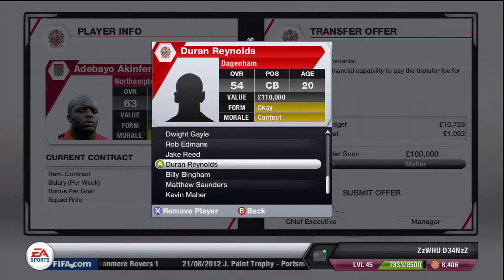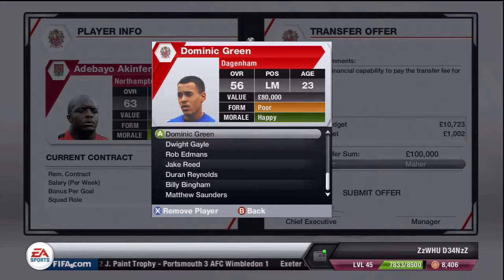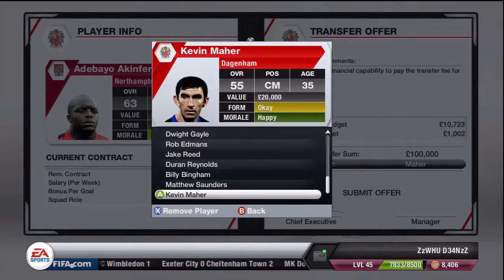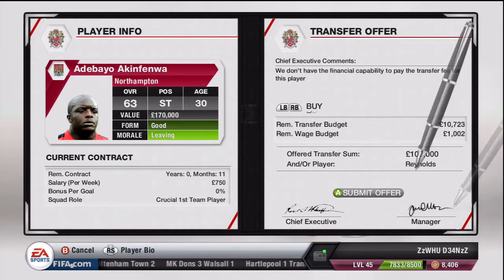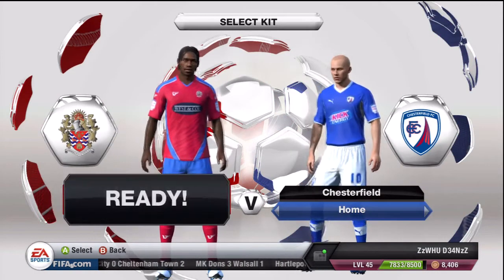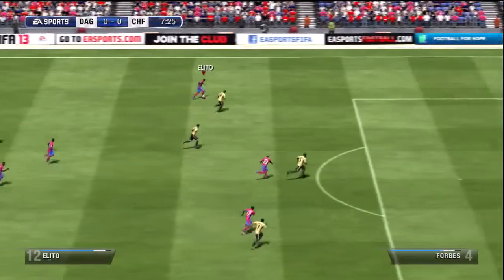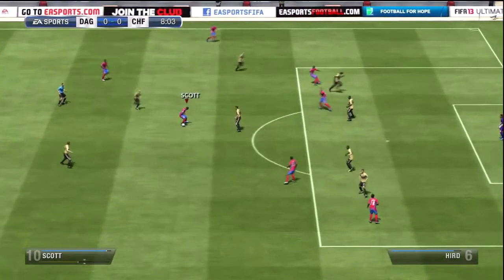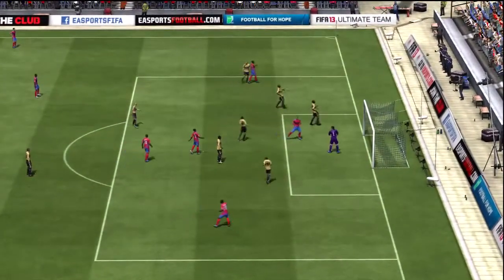So I quickly search through all the players to see who to offer, and I'm not going to offer any first-team players — I'll offer one who doesn't play, and that is Durin Reynolds. So it's 100,000 pounds and Durin Reynolds. Hopefully we get Akin Fenwar — can you imagine Akin Fenwar and Josh Scott up front? That would be unstoppable. Josh Scott's fast with a great finish; Akin Fenwar is so strong and big.